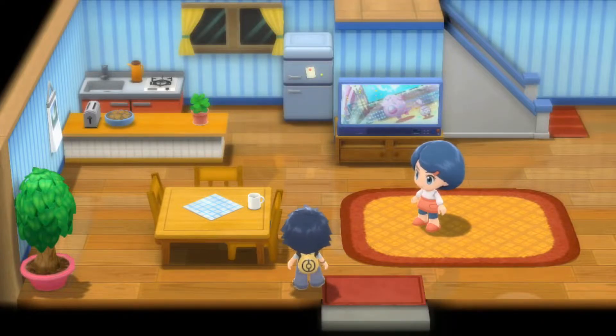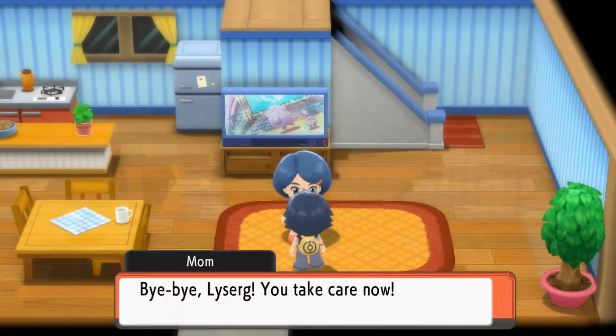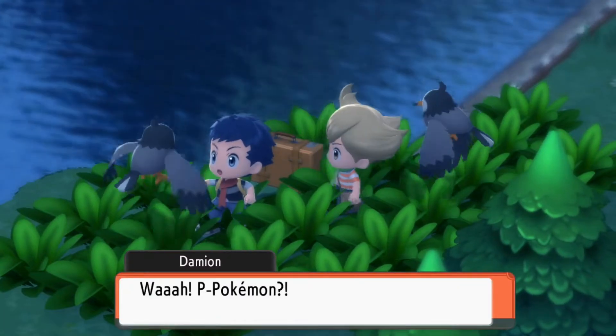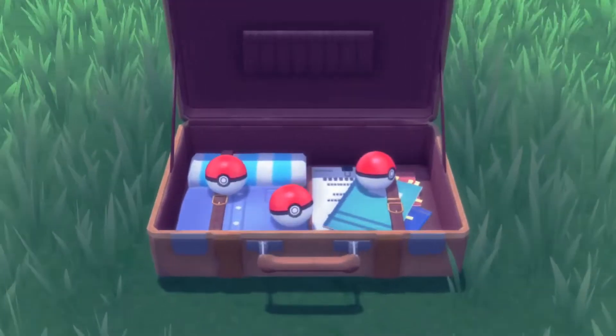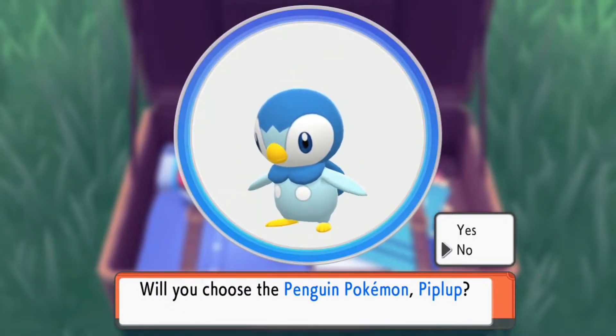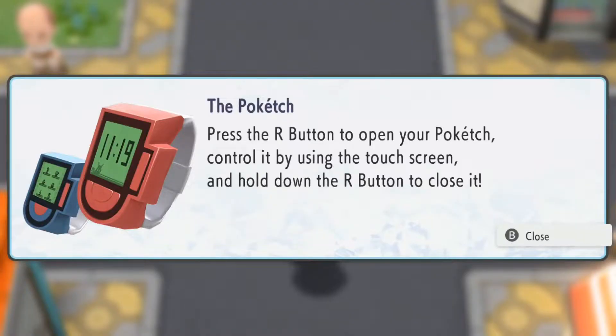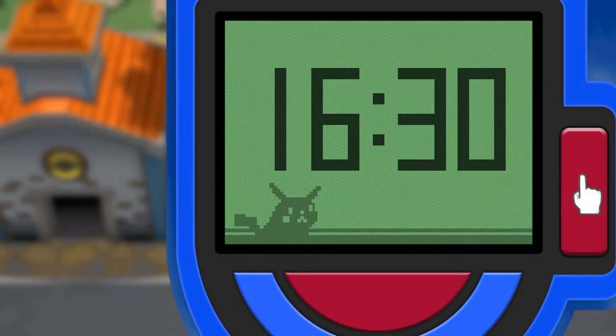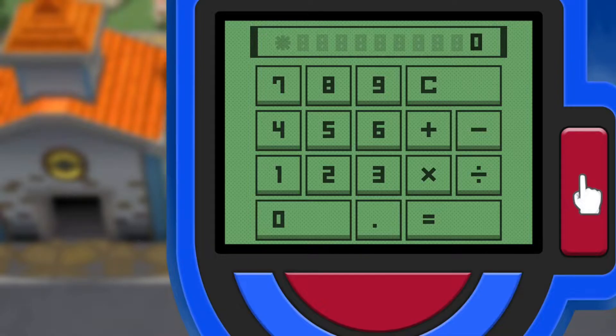The story in general is something I'll leave for you to discover on your own, but as usual, you play as a new Pokemon trainer heading out on their first adventure. After a short while, you'll get to pick your starting Pokemon from three different options: Turtwig, Chimchar, and Piplup. You'll also be given the Poketch, which is essentially a digital watch that has various apps you can install on it. As is usually the case, your goal is to obtain the 8 gym badges, defeat the Elite Four, become the champion, and of course, catch all the Pokemon.